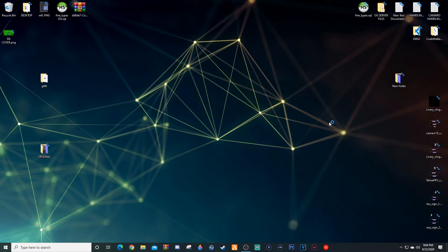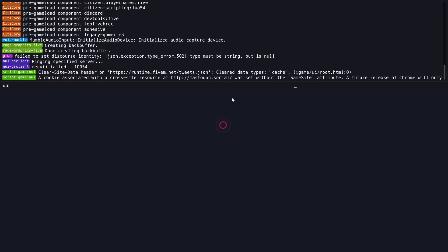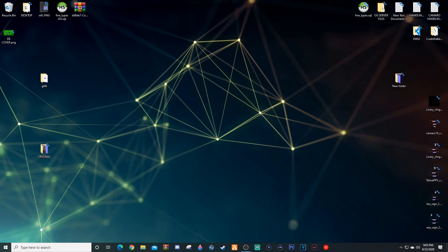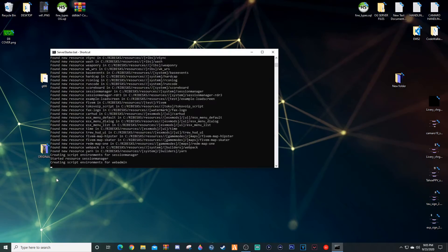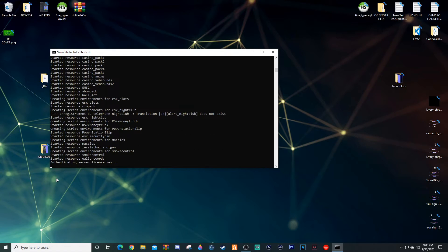Now open FiveM — it will take a little bit of time to launch. One thing to mention: you're going to want to start up your server box, which I'm doing right now. Let all these resources download, go into FiveM, and I'll see you once we're in my city.